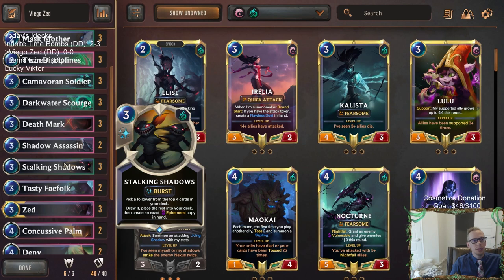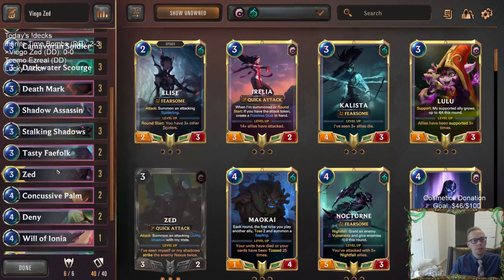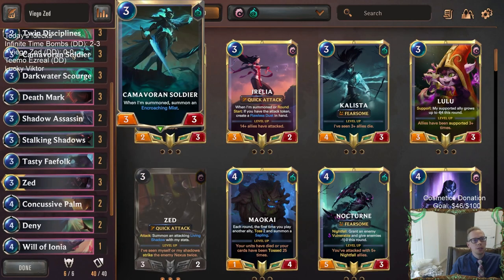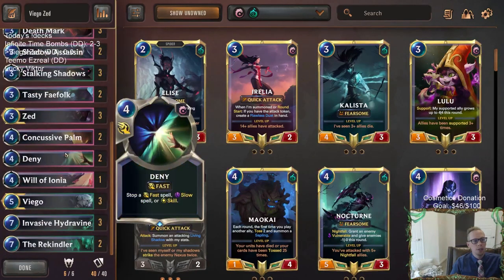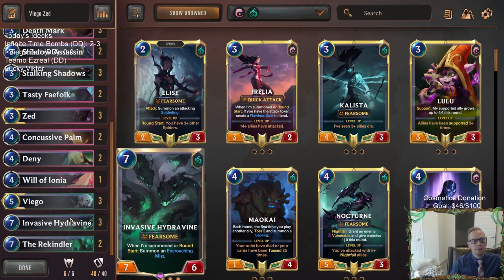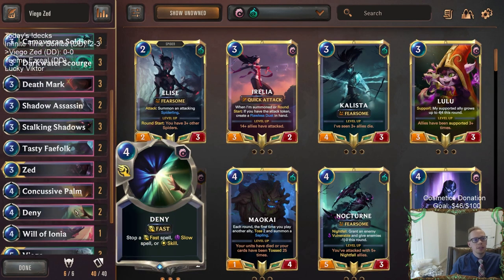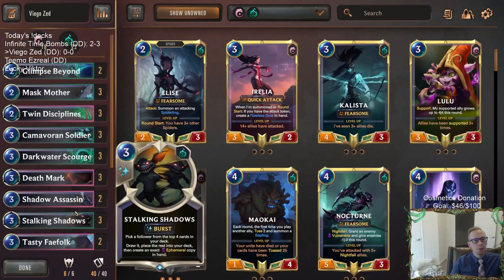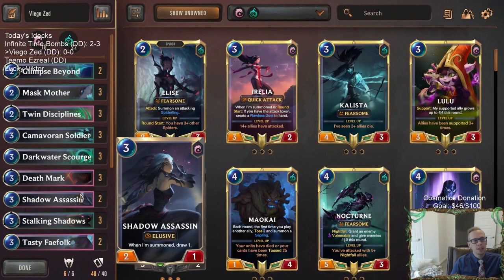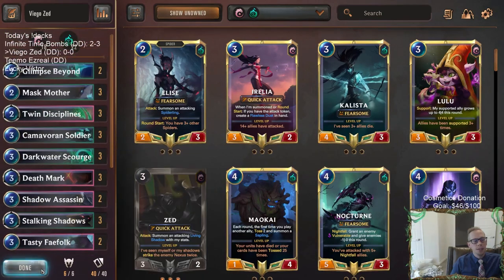Deathmark will be a good card with our other ephemeral cards. We're going to have Camovoran Soldier and Zed both putting in the ephemeral Encroaching Mist. We'll also have Tasty Fae Folk for a little bit more lifesteal. Stalking Shadows will help us find Darkwater Scourge and Mask Mother. Then we get into the mid game — we'll try to slam Viego on five, have some stuff die, make some Encroaching Mist. The top end is really powerful seven drops: three Hydravines and two Rekindlers. This list looks pretty vulnerable to fast aggro, but if you can stabilize, there's definitely a lot of power here.